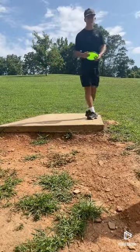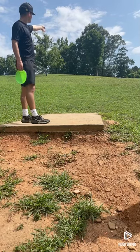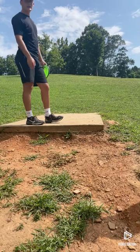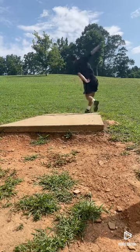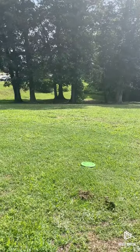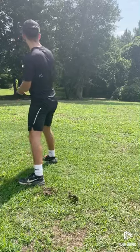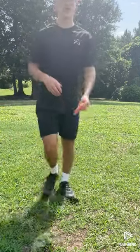Hole 18, 345, par 4 — really uphill and then downhill. The basket is basically straight in front of this tree but obviously further. We're going to try and hyzer flip up with the Glitch, land somewhere on the other side of this hill, have an easy upshot, and hopefully a tap-in birdie. That'll be fine. The basket is gripping the trees right here — this is our second shot. We're just going to try and put this close and in on a birdie. Should be pretty close, should be able to tap in a birdie.